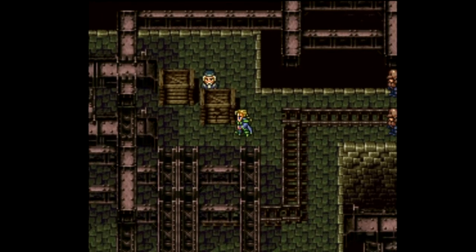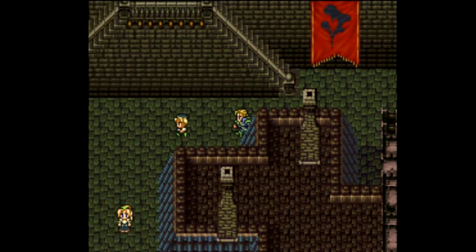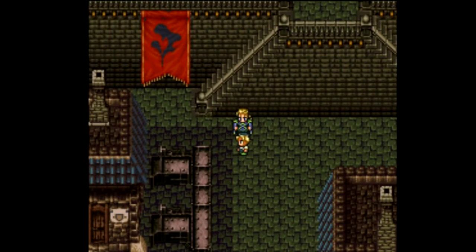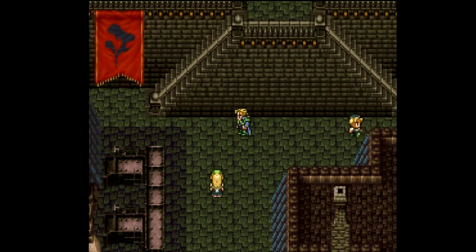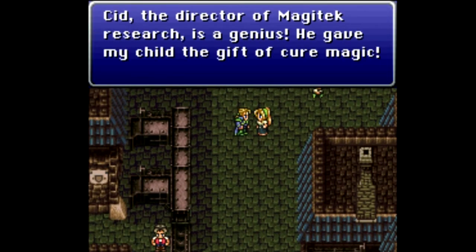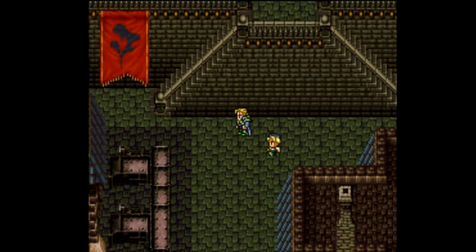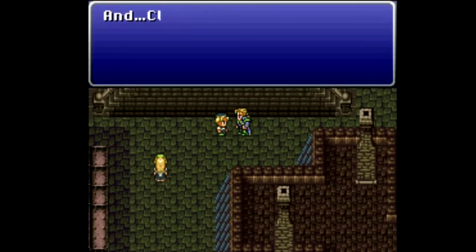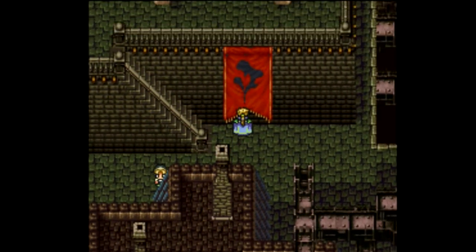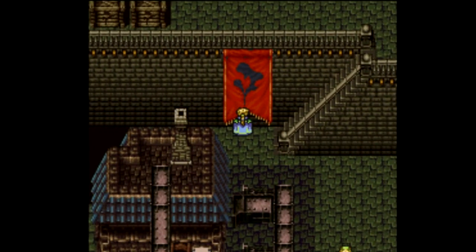He says the same thing even though he has a better uniform, and this guy actually does cure you — one HP every time. That's Cid; somebody finally gets to meet a Cid in this game. He's a genius who gave me the gift of cure magic, though he's not great at it. You can do this all day if you messed up with the old lady — though she doesn't give you another opportunity either way.